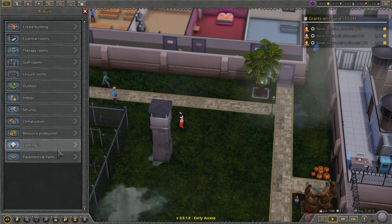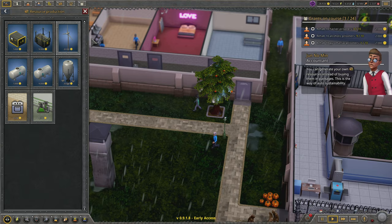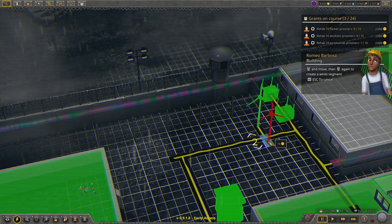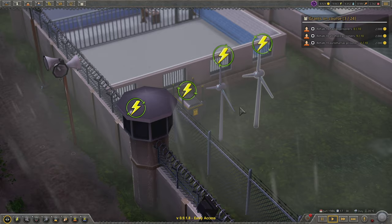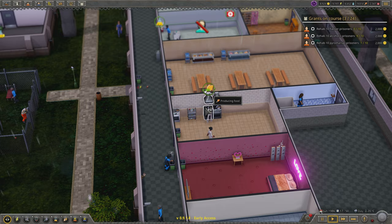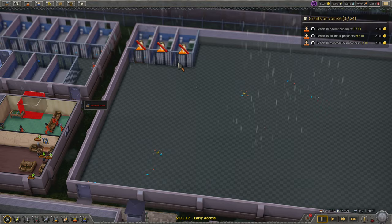I'm thinking I'll just go big on the power again. We're gonna need it as we expand anyway, so might as well bank it up. I could spend it now. You'd never want to put these right behind each other, but this is a game so we will. It doesn't even spin — I'm so disappointed it doesn't even move. So lame. We're making lots of medicine, more than we'll ever need. Food is actually not keeping up because we're taking more prisoners in, so we'll need more cookers.